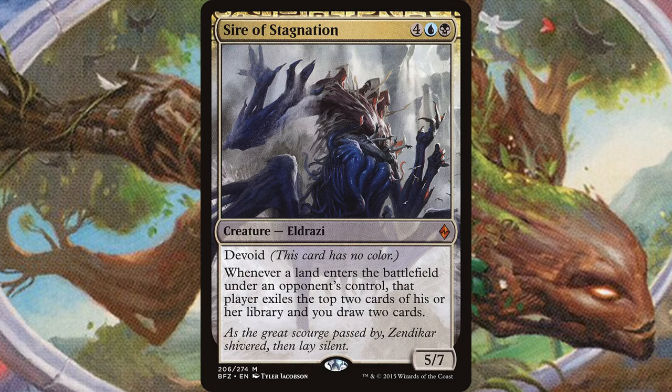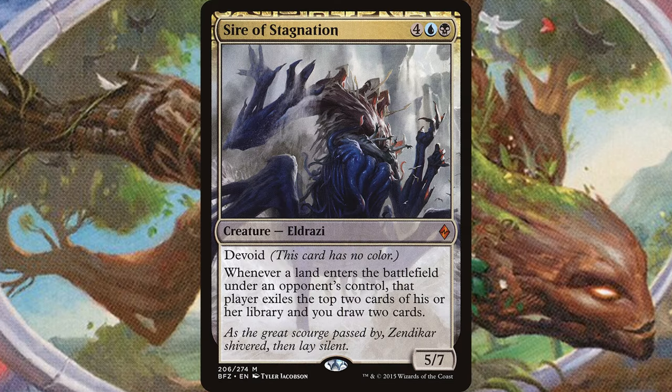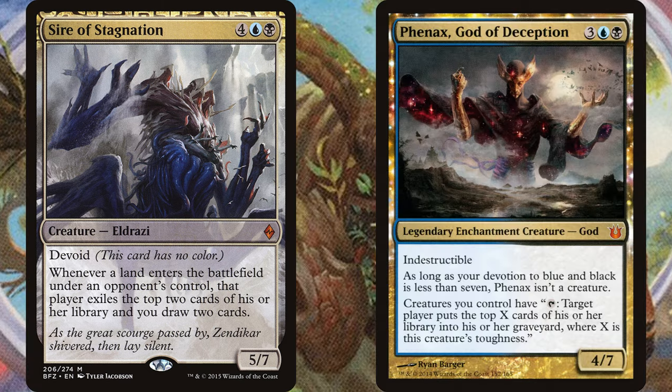Sire of Stagnation might feel like 'we have Consecrated Sphinx at home,' and it kind of is, but it's still good. Four, blue, black for a 5/7 Eldrazi with Devoid. Whenever a land enters the battlefield under an opponent's control, that player exiles the top two cards of their library and you draw two cards. Drawing two off of every land drop is pretty great, and fetchlands drawing you four cards is super nice. It also does a bit of milling, though if you're not a dedicated mill deck that probably doesn't matter. It only has one printing and it's really good in EDH, so three dollars is honestly a steal.